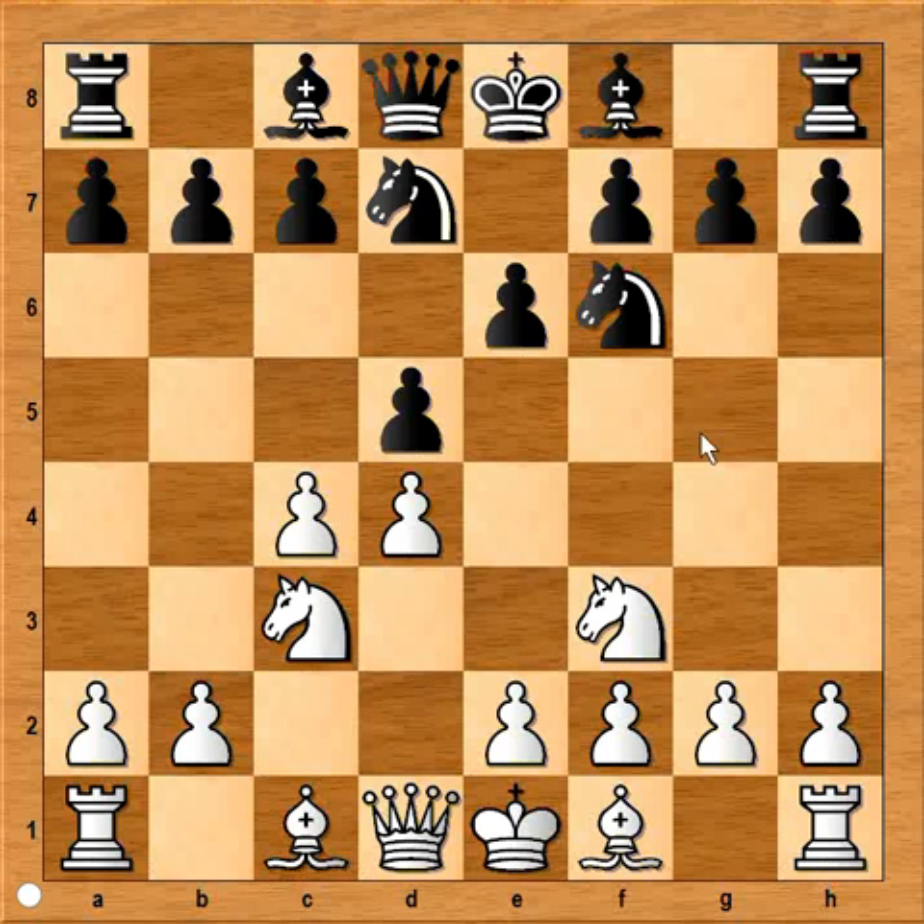A very popular move in this position is bishop to g5, and a very popular answer is c6, when black would like to play bishop to b4 and queen to a5. But we have something different in this game — g5, pawn takes pawn.